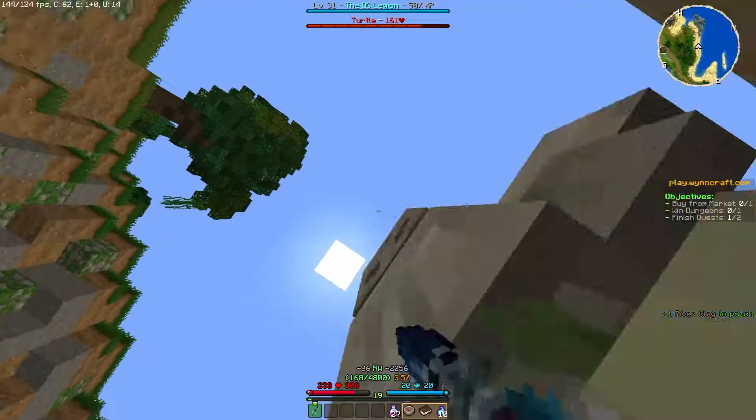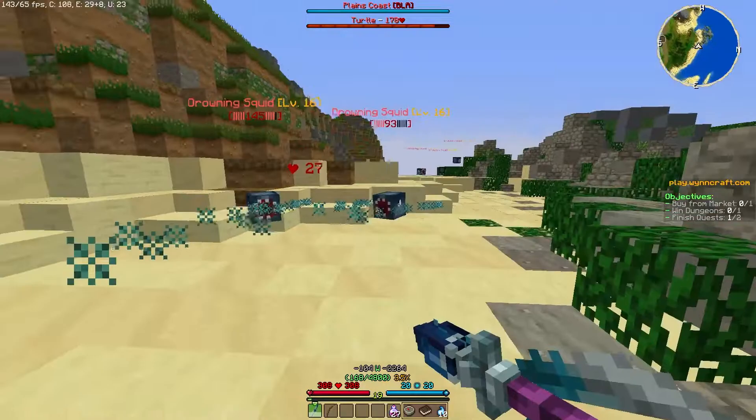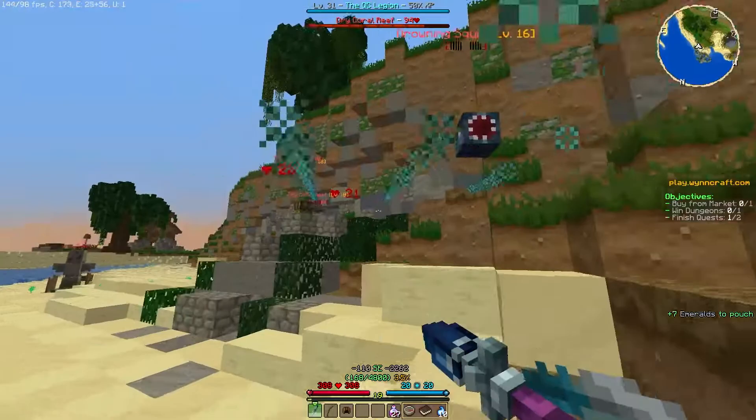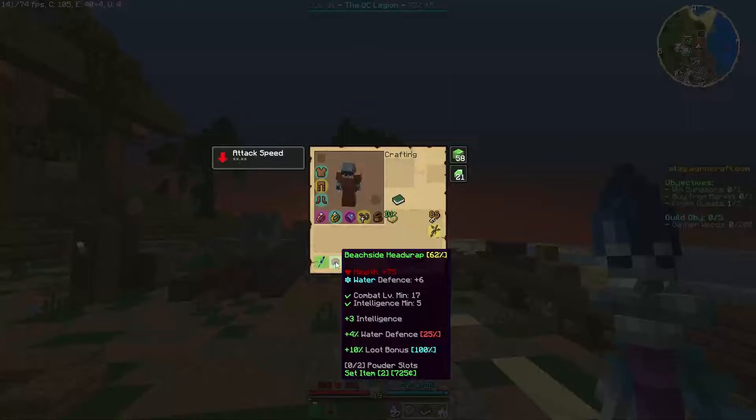Hello and welcome to Episode 6 of Set Spotlight. It's been a while since I made one of these and I'm excited to finally be back to regular weekly episodes. In today's episode, we will be looking at the Beachside set. The Beachside set can be obtained as a drop from enemies located on the east side of the coastal trail just to the west of Nemrakt. The Beachside set is exclusive to the Shaman class and has the only set weapon for the Shaman class in the entire game as of the recording of this video.